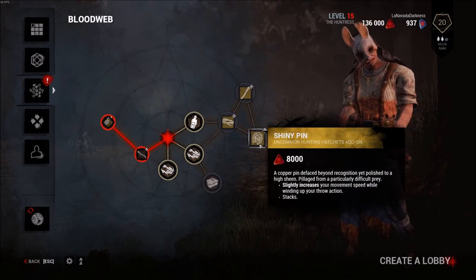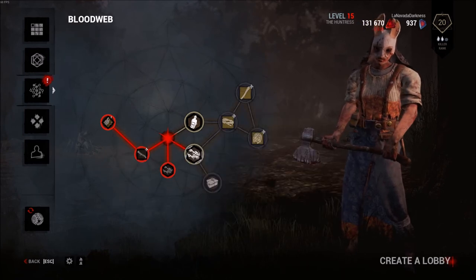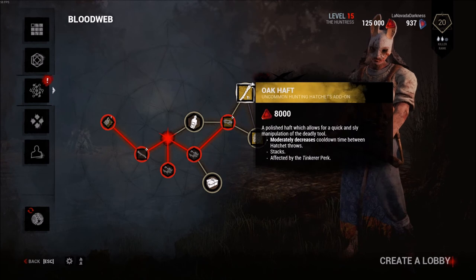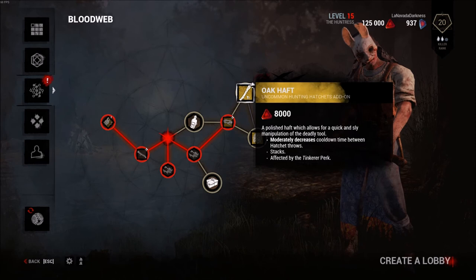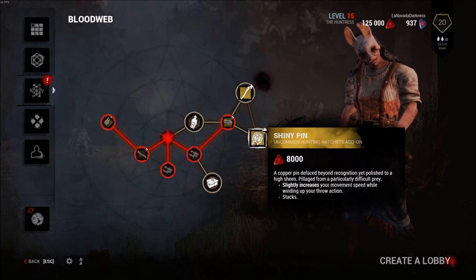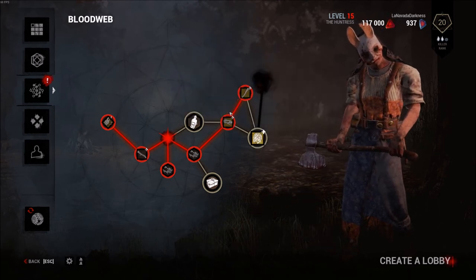5 tokens - no skill check warning. The hex effects persist as long as the related hex totem is standing. I personally think they really messed up with that - they should not have made that a hex. Oak haft - a polished haft which allows for quick and sly manipulation of a deadly tool. Moderately decreases the cool down time between hatchet throw attacks. This one is movement speed while winding your throw and this one decreases the cool down - I don't think I have an oak haft so I'm going to grab that one.